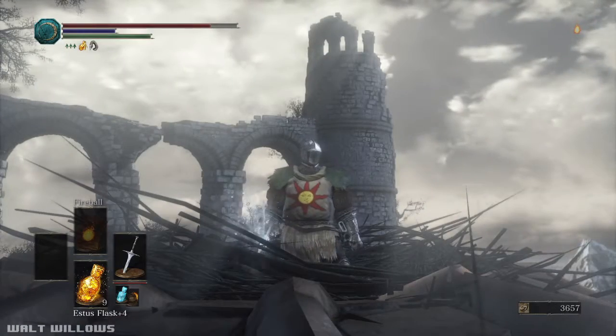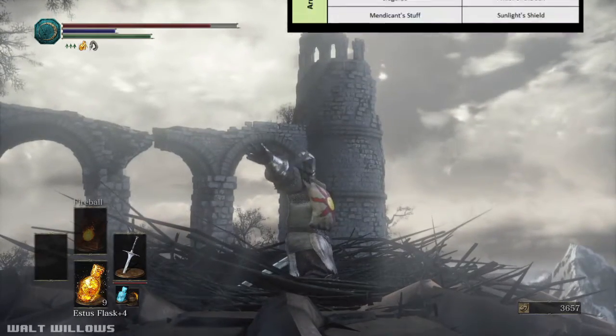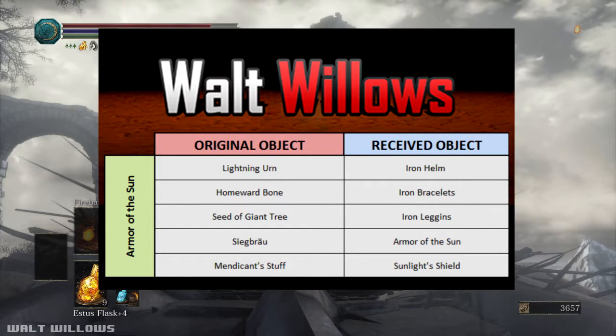To get the rest of the equipment, you need to do the same thing but with different items for each piece. These are the things you need: if you give the Lion Arm, you get the Iron Helm; if you give the Homeward Bone, you get the Iron Bracelets; if you give the Seed of a Giant Tree, you get the Iron Leggings; if you give the Siegbrew, you get the Armor of the Sun; and if you give the Medicant's Staff, you get the Sunlight Shield.